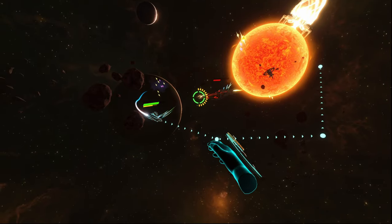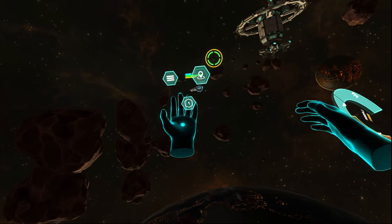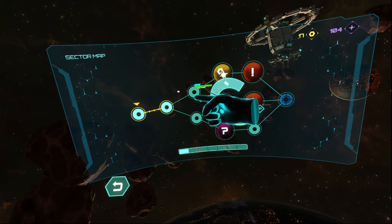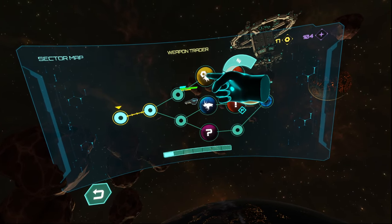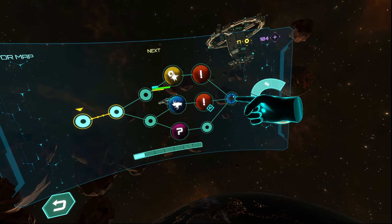If you have already destroyed and collected everything, you can jump to the next system. With your left hand you can open the sector map and jump to the next sector. When jumping, at times you can choose different routes — these are all randomized. The sectors are diverse: in some you will find dangerous creatures, elite enemies, or traders, which can give you special upgrades during your run.